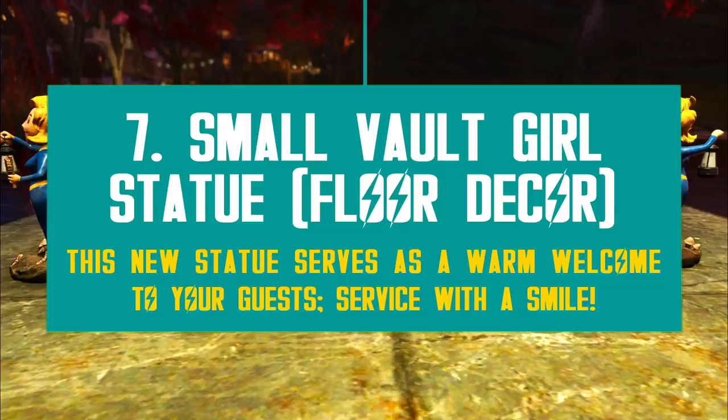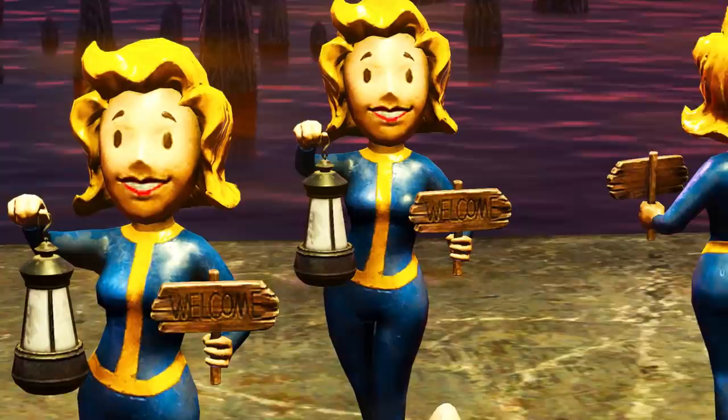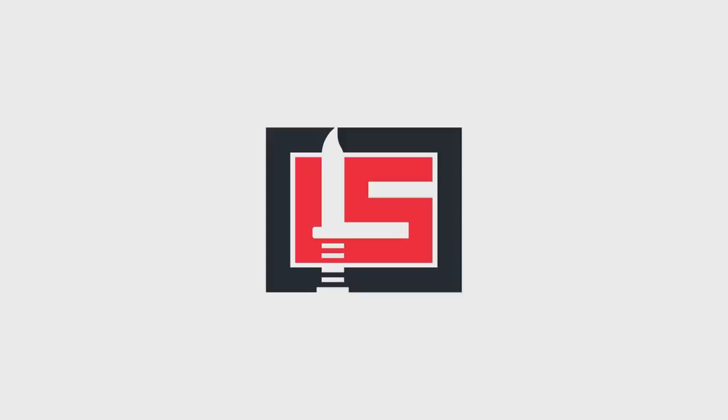Next we have the Vault Girl Small Statue, another new floor decor item which will give a warm welcome to your guests at your camp. The statue is rather small, as the name says, and the Vault Girl is smiling and holding a welcome wooden sign as well as a lamp — too bad it doesn't actually shine. She's placed on a round base with mushrooms as well. It's a pretty cute entry — nothing too special, but at least it's new and joyful.